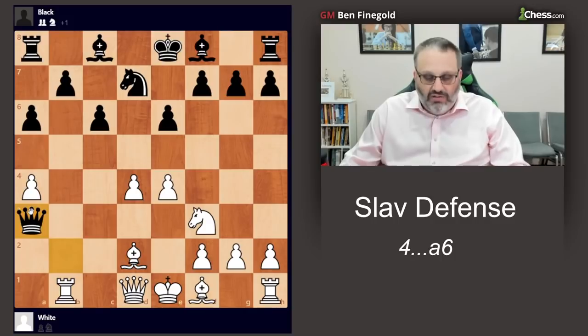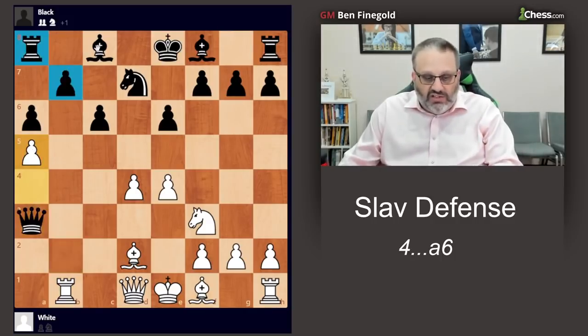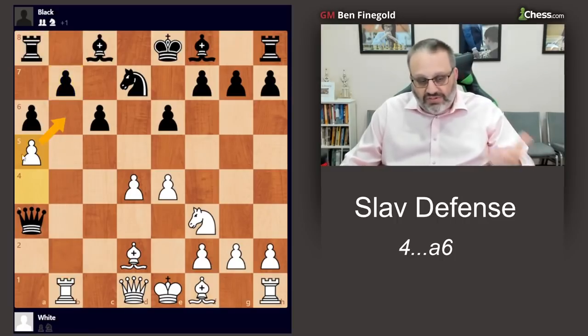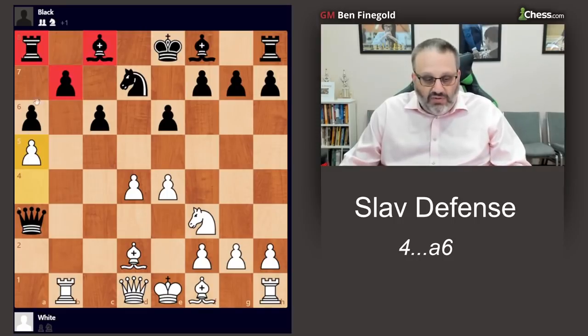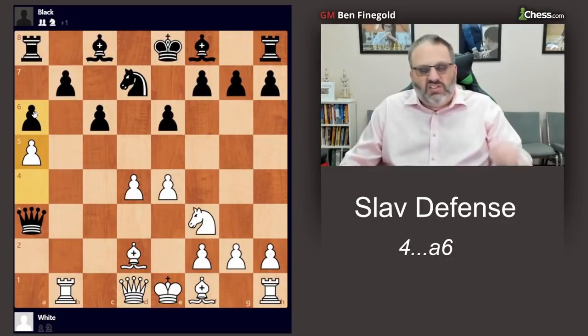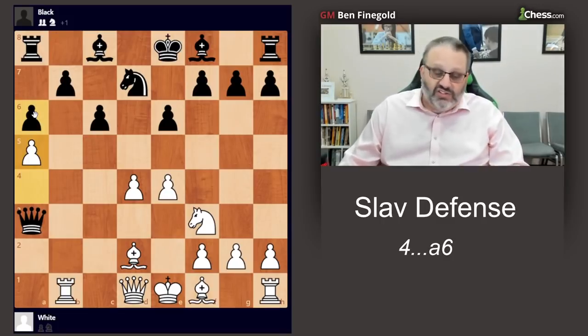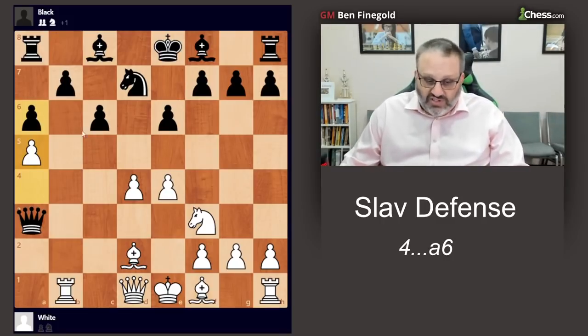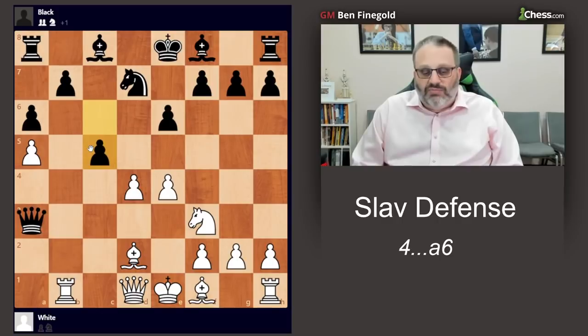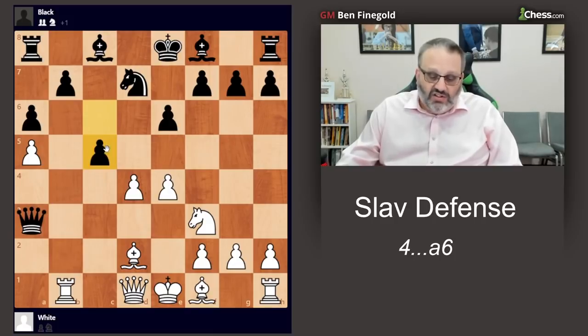Then I played A5 and I thought this would strangle his queenside for a long time. If he moves his bishop off of C8 I can take this; if he moves his B pawn I can take — so if none of these things can move, I thought that would be good. Now my opponent made the losing move — he's barely losing here, but after the next move he's losing losing. He didn't like that I had the center, the development, the open file, and strangulation, so he played C5 to destroy my center, which is an incredible blunder against a grandmaster because that doesn't let him retreat his queen — so now I win by force.